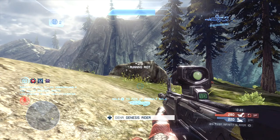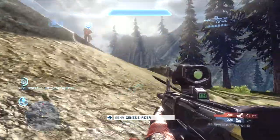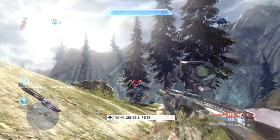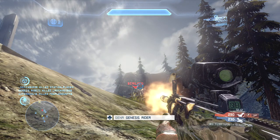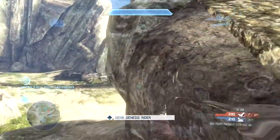Now I shoot that guy right there. A lot of people would say, what the crud, Genesis — you just stole his kill. Well, kill stealing is basically non-existent in a game where people get assists for the kill — it's all counting for the score. If you don't have any obligation to shoot anyone else or you're not under fire, always put shots in the people in front of you. Never assume that's your teammate's kill — only assume that if you physically cannot clean up that kill.